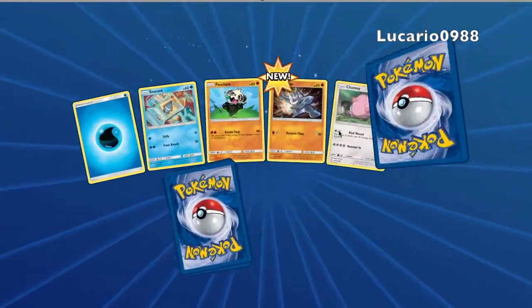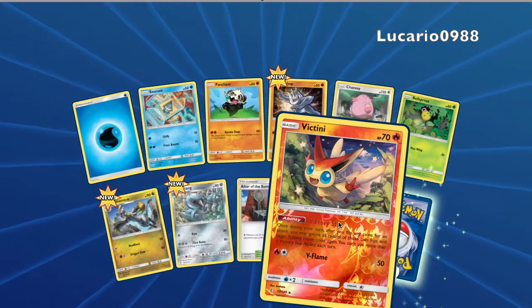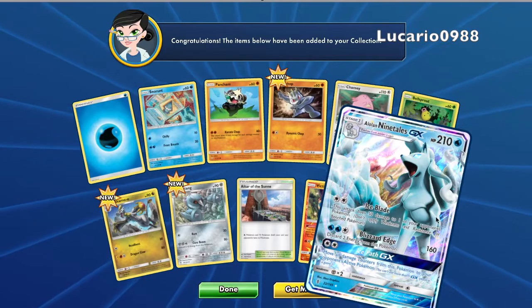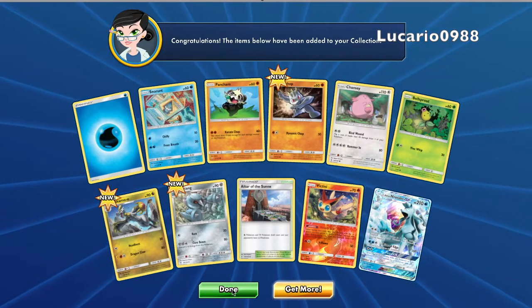All right, I think this is our last pack here guys. Let's see — we got Hakamo-o and we got two good ones. Nice — Victini! I didn't even know he came in this pack, so that's pretty awesome. Oh nice, Alolan Ninetales GX! I guess you guys will be seeing those codes — got something special for you guys.